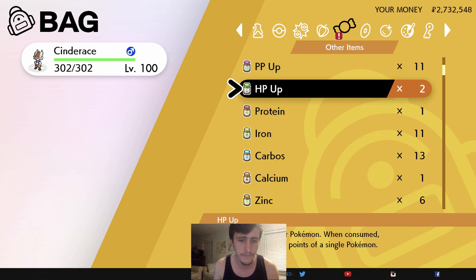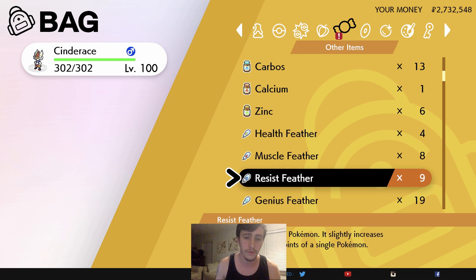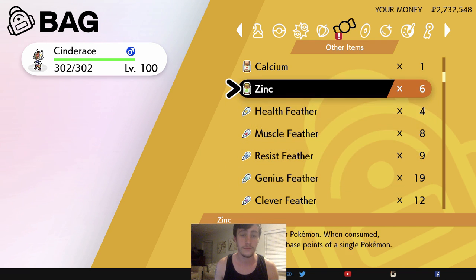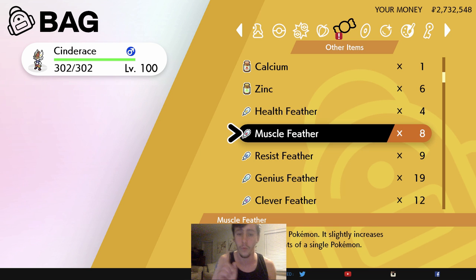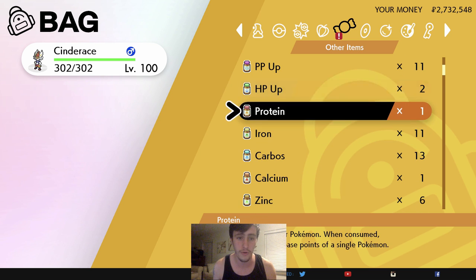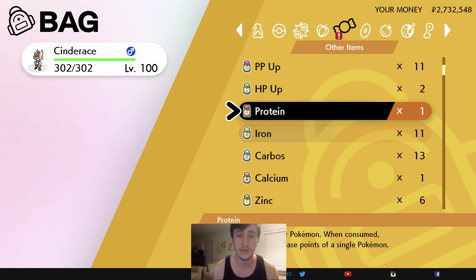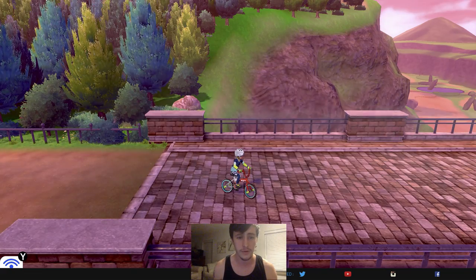You have items like HP Up, Protein, Iron, and Carbos — they each boost a specific stat. And then you have feathers, which increase a stat by one EV each, whatever stat that feather corresponds to. For example, the Health Feather increases HP by one EV, and the Muscle Feather increases Attack by one EV. The vitamins — HP Up, Protein, etc. — can all be bought for $10,000 apiece at a store I'll show you later in the video, and each one increases a stat by 10 EVs. This is the most effective and quickest way to EV train.